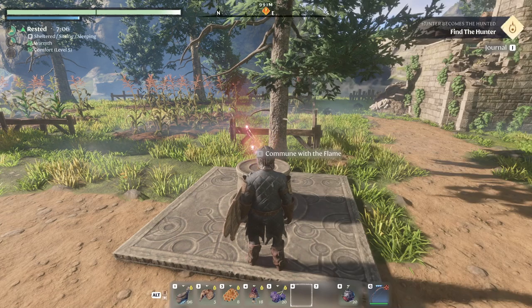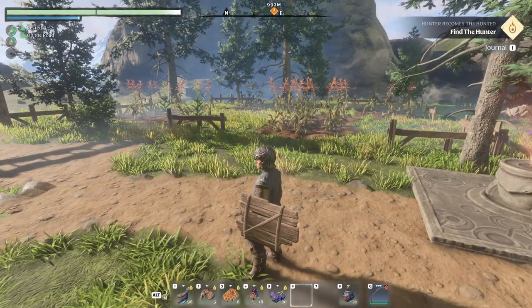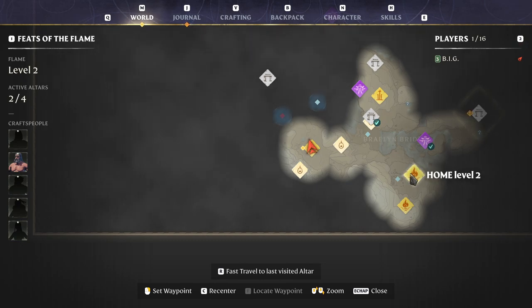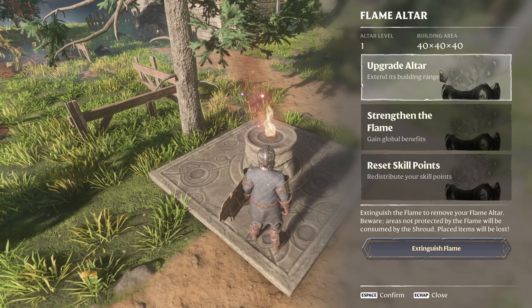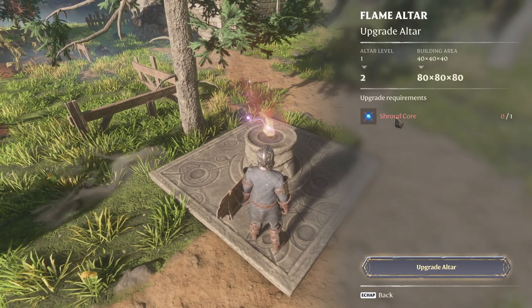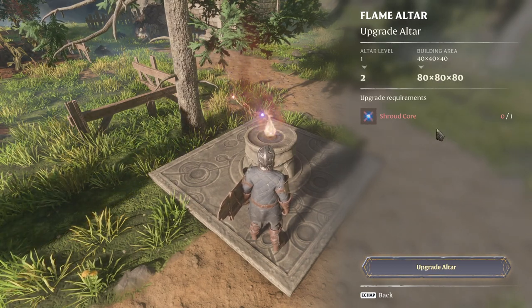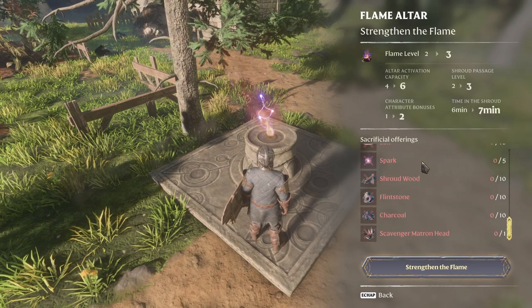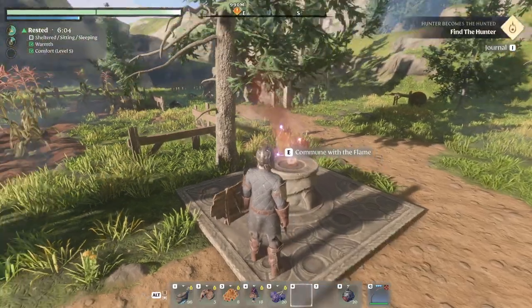Boom - commune with the flame, upgrade outdoor, extend the building range. We need only one shroud core for this, so apparently each and every single one of them you can upgrade. In our home we already put that shroud core inside and upgraded to level two. Now I'll be able to fast travel here as well. I already fed one in there so we upgraded to level three. It says flame level two - in here we're gonna have to do the same stuff. The flame is already level two, perfect.